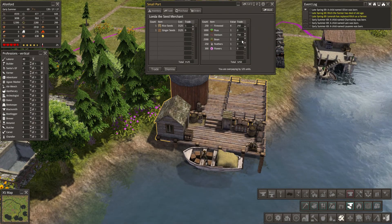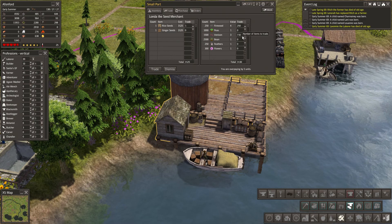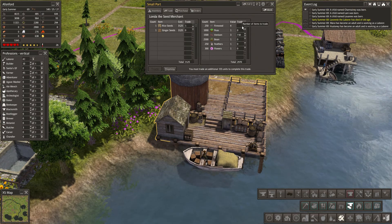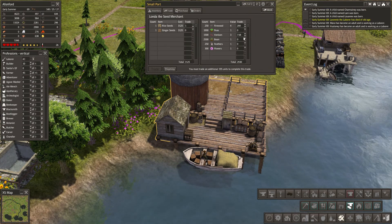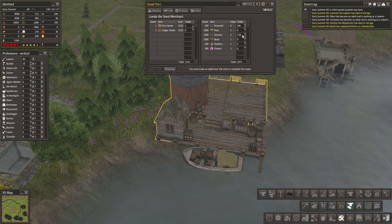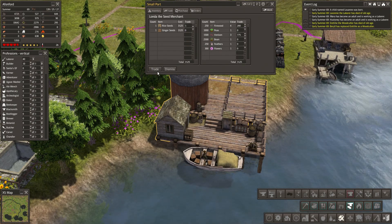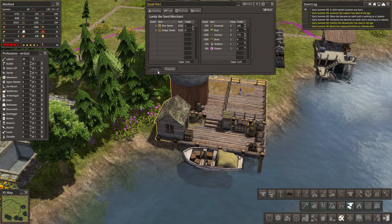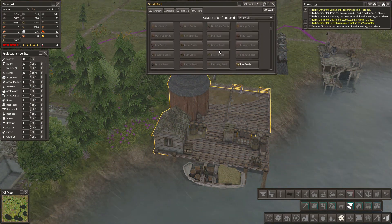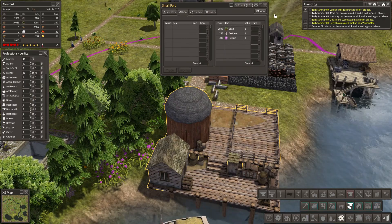Let's go to 750. Slight overpaying — let's balance this: 200, 195, 7, 25, 150. There you go, job done — that's what I was trying to do, get a nice balance. Trade that. And I could say no more rice seeds. There you go, goodbye.